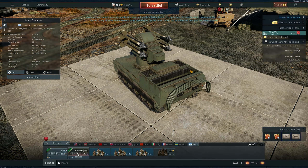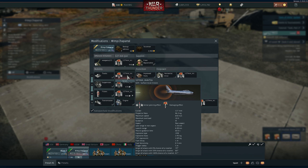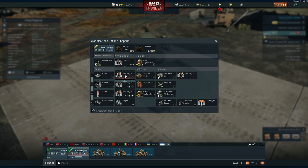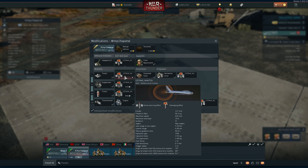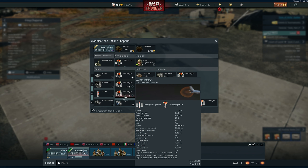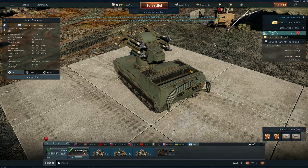You have three missiles: the MIM-72A, the C, and then the G. The A is the original missile, kind of like an AIM-9D or something. The C had a better seeker and better guidance section. The G actually has a seeker from the Stinger missile, so it should be a lot better against countermeasures. Let's test every single missile.